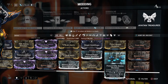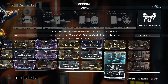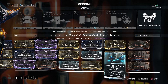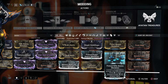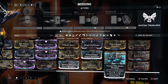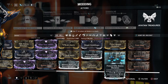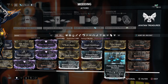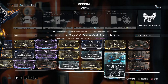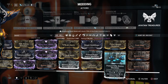Now let's go to Primed Ammo Mutation — mostly because I use it on my Amperex. Primed Ammo Mutation converts unused ammo pickups into rifle ammo. The pistol version will give 11 ammo, and sniper and shotgun versions will give 23 ammo, because this is the primed version.